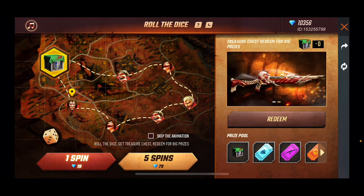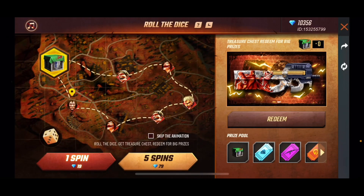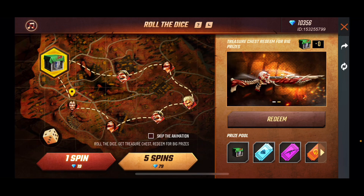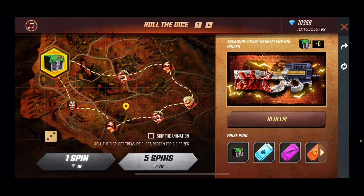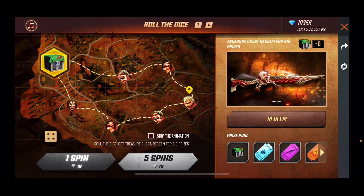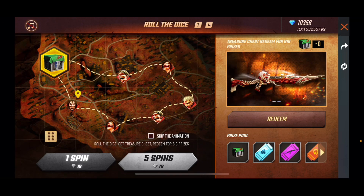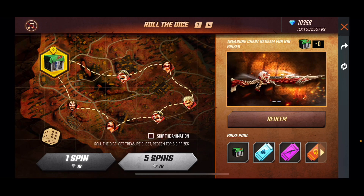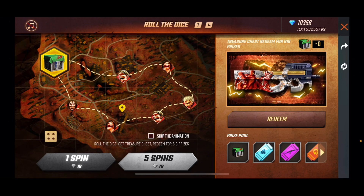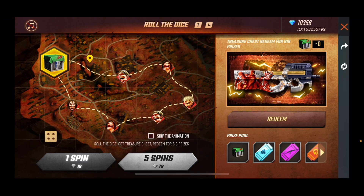Alright, here comes — hopefully I get this. Let me see if I'm recording. Okay, I am recording. Here we go, spend 79 diamonds to roll the dice. I'm not sure how this works. I think I have to spin to land on the box.